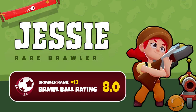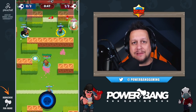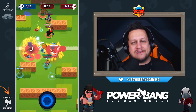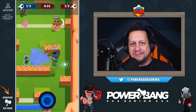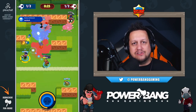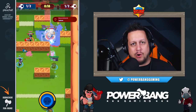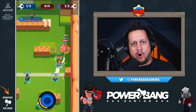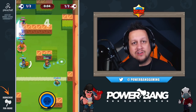At number 13 we have Jesse. Jesse is an interesting brawler on Brawl Ball because her super — Scrappy the turret — has an extremely high rate of fire and significant damage output. The trick is whether the fight takes place near enough to the turret to make it useful. Given how mobile Brawl Ball is, brawlers can avoid the turret altogether. However, Jesse does excel at the beginning of matches when players rush the ball, as her orb bounces between grouped players and knocks them down fast.